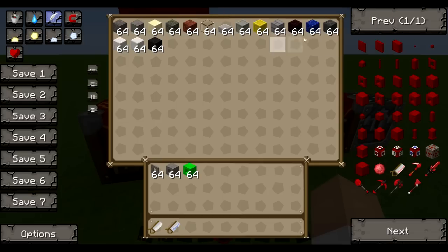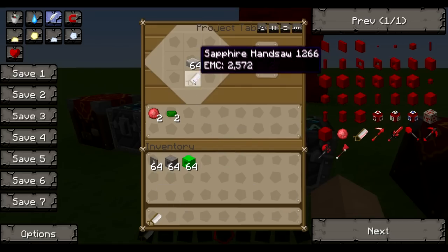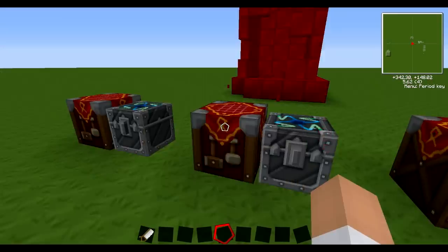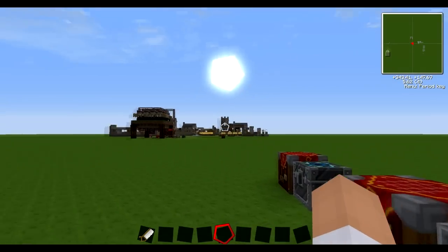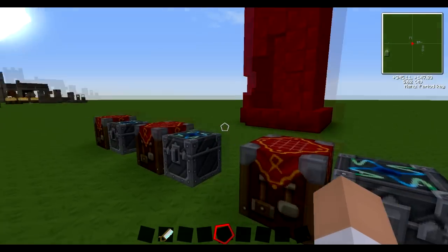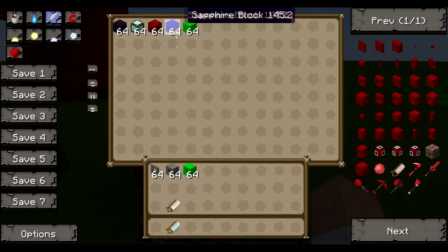Moving on, the gem handsaw also cuts stone, every kind of brick, blocks of iron, blocks of gold. Interestingly, when you cut stone slabs they don't turn into stone slab half blocks - they become polished stone slabs, worth the same as a normal stone. You can repair your handsaws using the talisman of repair. The diamond handsaw costs 16,000 EMC - a big step up from 2,500 - but it can cut anything, adding five block types including obsidian, diamond blocks, and all gem blocks.